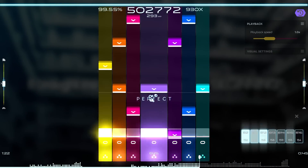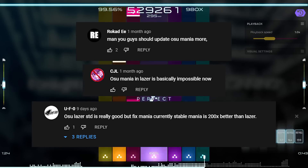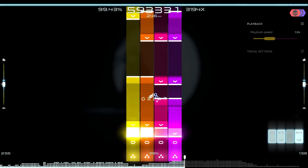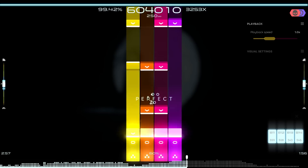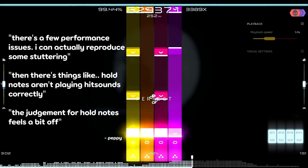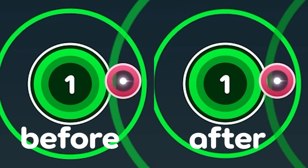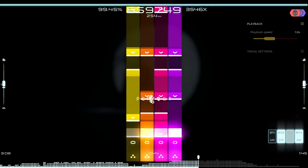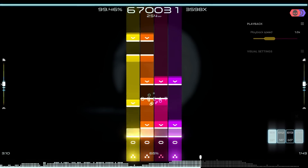Argon is a much better experience than Triangles, though most people complaining about mania in laser probably aren't even using the default skin. The problems run deeper — while implementing the new skin, Peppy was able to identify issues like inaccurate judgments for hold notes and annoying lag spikes. In the same way Argon indirectly led to gameplay improvements for circle clickers, it will improve mania gameplay in the coming weeks.